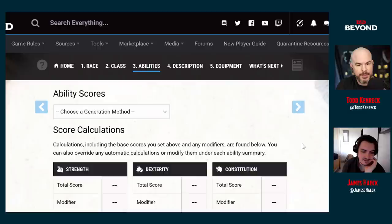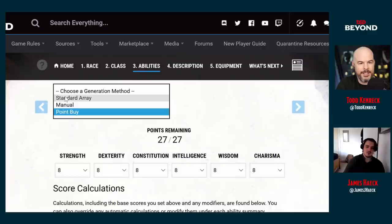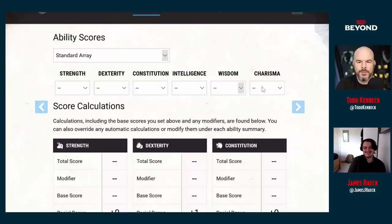Now for ability scores. Manual is very strange — Standard Array works fine. We've talked about Charisma having an inherent plus two bonus, so we should drop a 14 in Charisma — no reason to go for a 17. He's not particularly agile or graceful, so maybe an 11 or 13 in Dexterity — enough to be a little dexterous, but not a total acrobat.